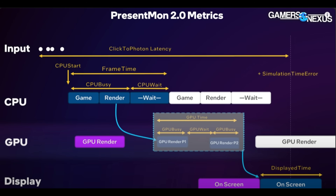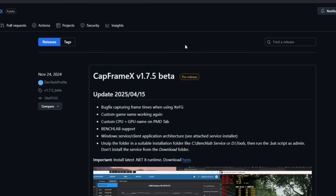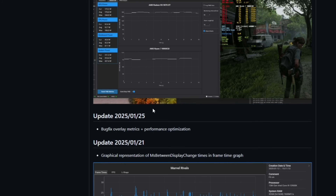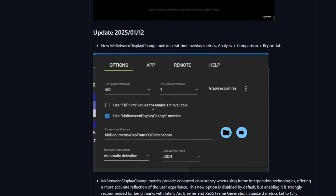PresentMon is an open-source metric technology made by Intel. It allows you to get data from very specific activities carried out during a render. CapFrameX uses this technology for its data, but sadly it uses an outdated version. If you were to download a newer version from the GitHub page, you would be using more current versions of PresentMon, which is good.